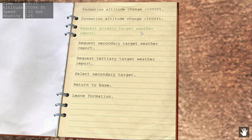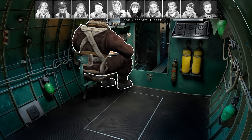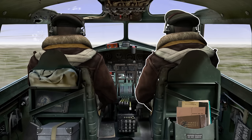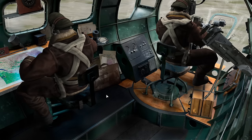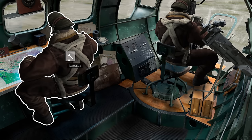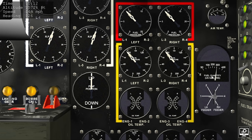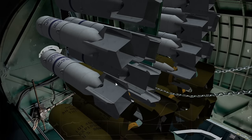The weather report says five-tenths cloud cover — that sounds fine, so we're going for the primary target. We can switch to secondary or tertiary if needed, or of course abort. This crew management is a big part of the game — you're managing ten men in individual compartments, giving them orders to move around, apply first aid, make repairs. We've taken a hit in the cabin; a ghost icon appeared on a crew member indicating they've been scared and might be injured, but they won't tell us until they go down from injury.